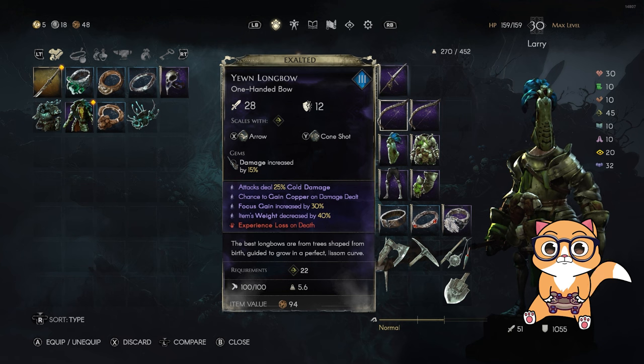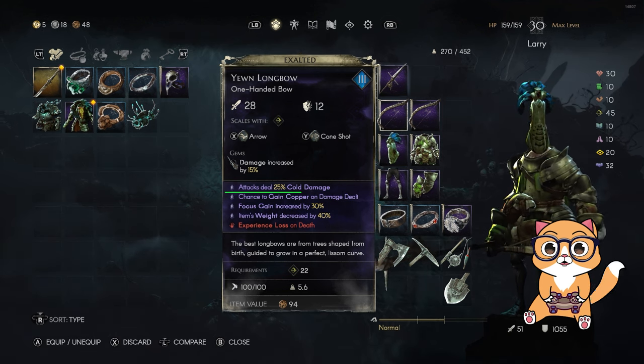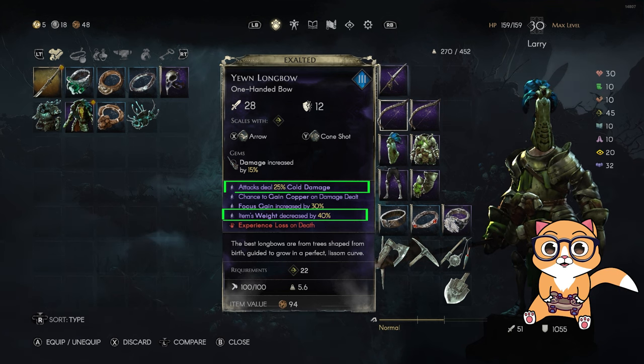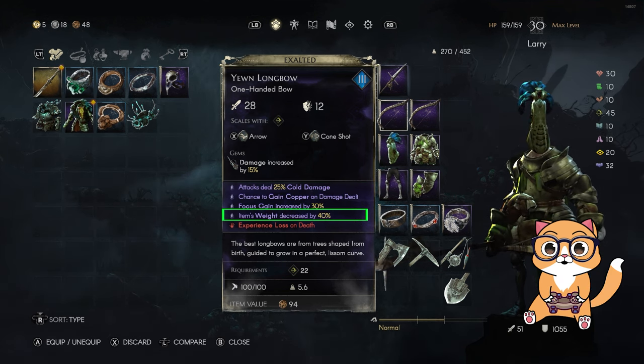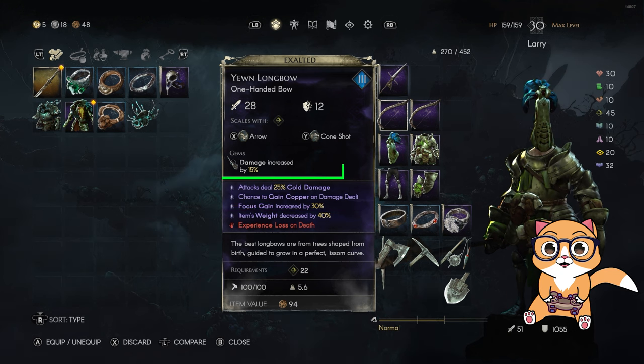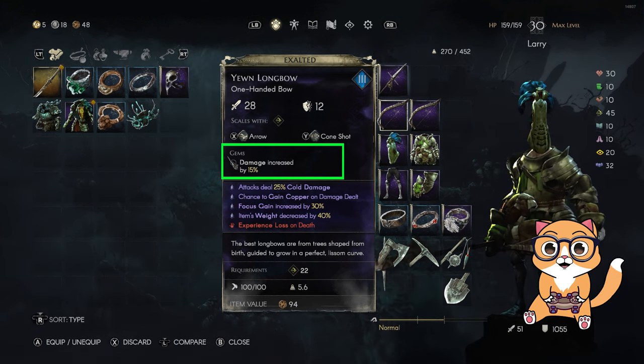In this new update they introduce new stats when you enchant bows. The stats I recommend you try to get are any element damage and weight decrease. The weight decrease helps you wear the heaviest armor without investing too much into equip load. For the gems you can either add damage increased or any damage element that can stack with your enchantment.